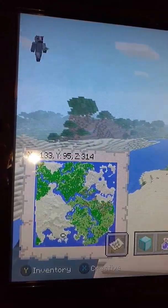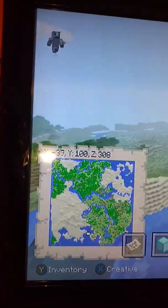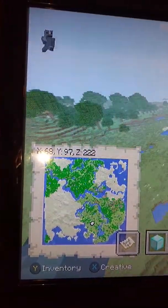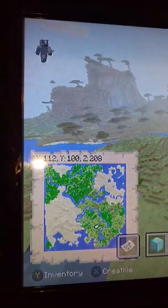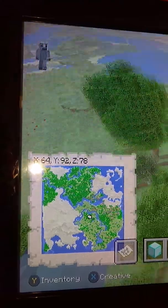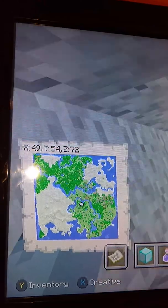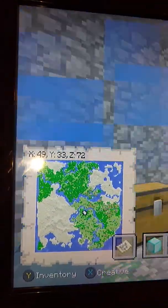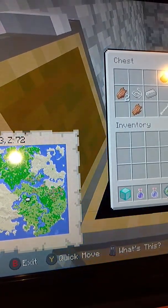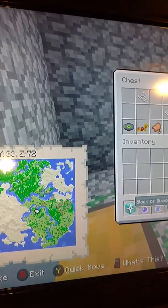Right here is village seven, at X minus 199, Y 75, Z 318. And that, ladies and gentlemen, was all of the villages and the desert temples. Now we're going to go look for the beautiful stronghold that I showed you just a little bit ago, which is right over here. I didn't find a whole lot in it, although there is a dungeon down here at X 49, Y 33, Z 72.